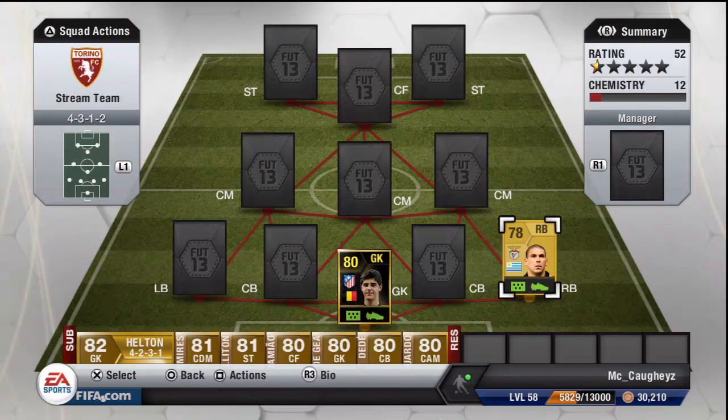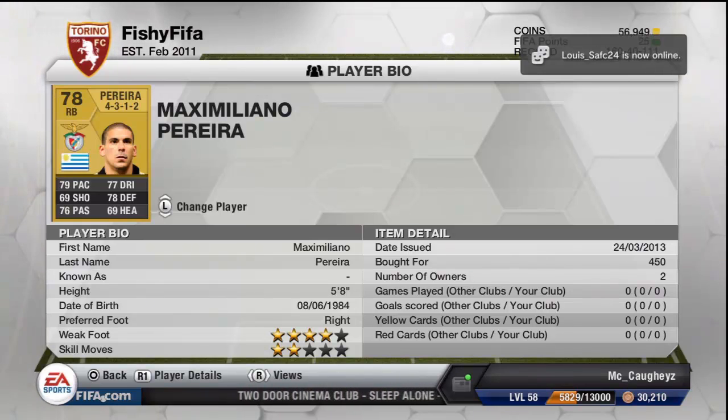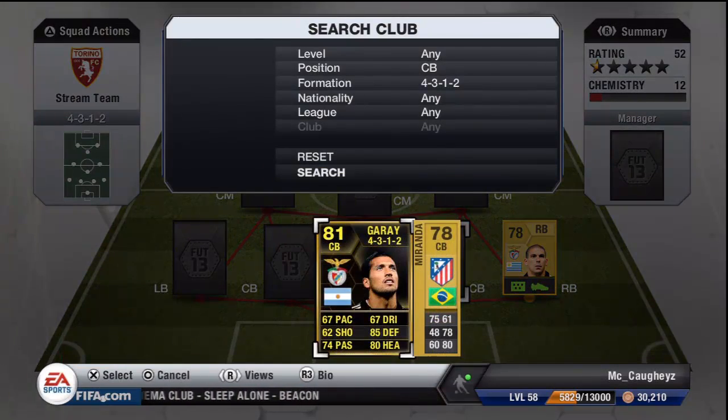At right back we have Pereira. He was suggested by someone in the stream — I would have probably gone with Danilo, but someone said Pereira was good. Tried him out and he was pretty solid to be honest, but the only downside is his height: 5 foot 8, so he can't really get to a header.